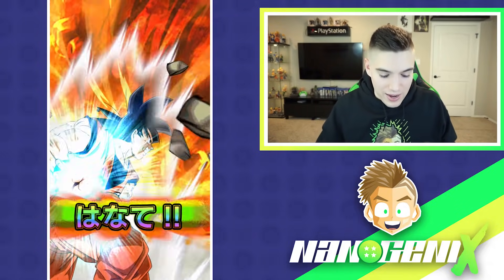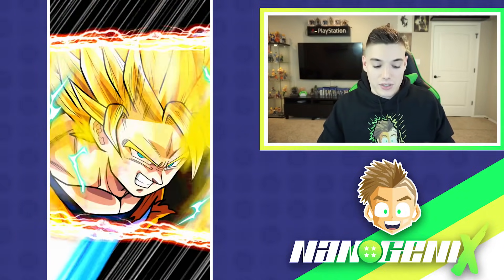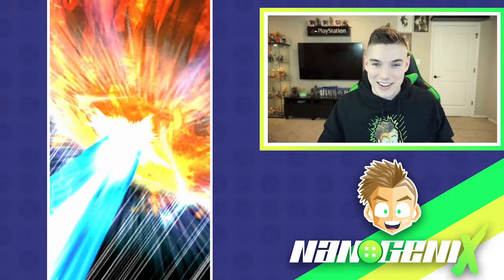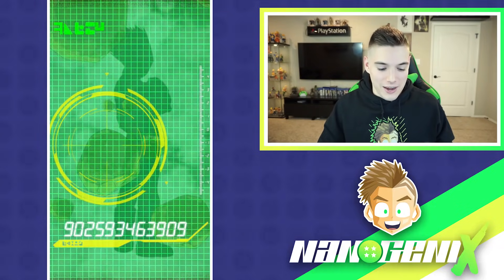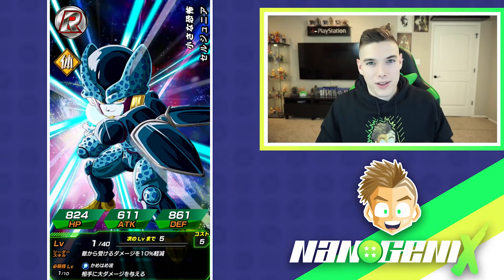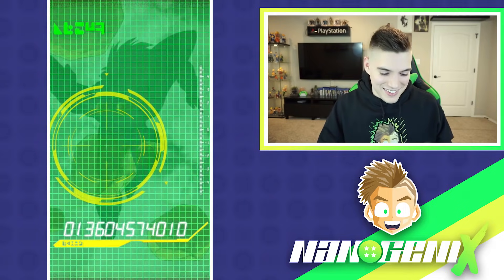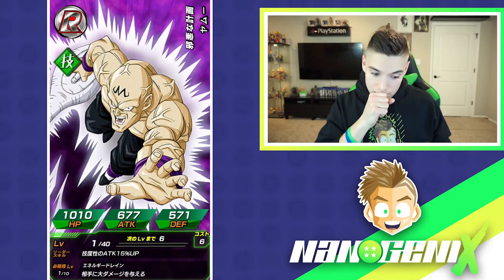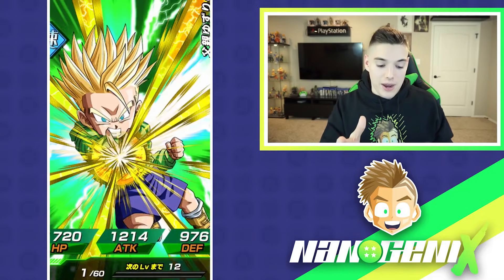The second multi gets Piccolo and Chiaotu, which means nothing in particular, but this could still do something. We've got two — let's see if I somehow manage back-to-back Super Saiyan God. Would be the first time. Do I think I'll pull an LR today in the new nano fam hoodie? Probably not.